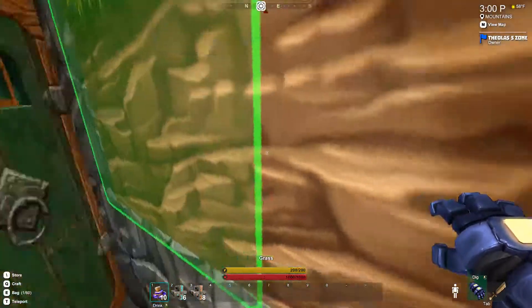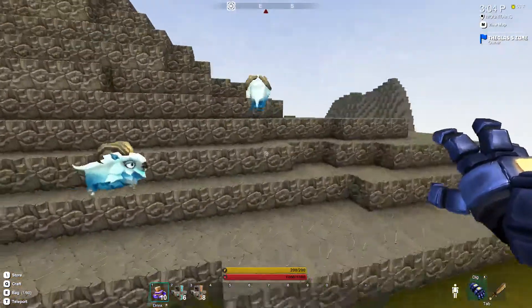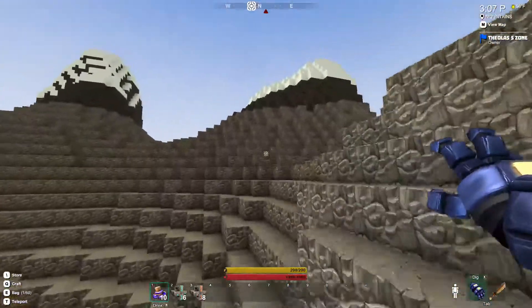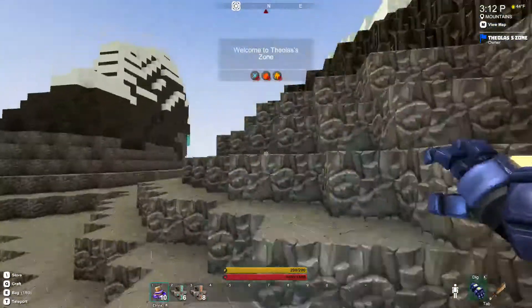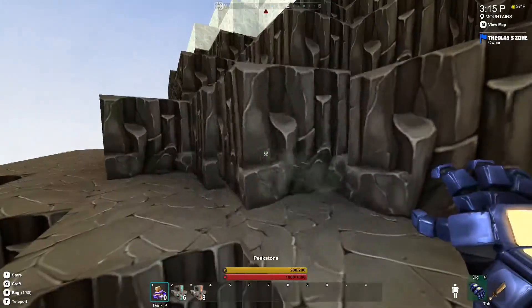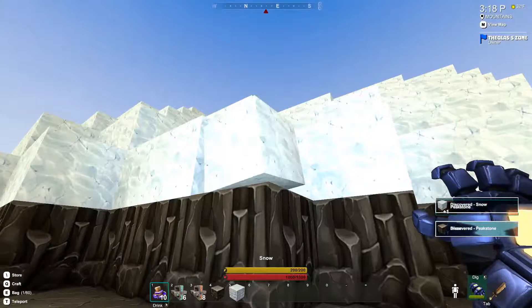We're going to do some upward exploring to get a couple blocks, as well as to work towards our next gloves — actually a couple of gloves. Grab that — that gives us that. Grab that one.